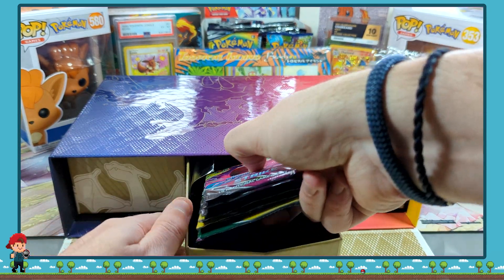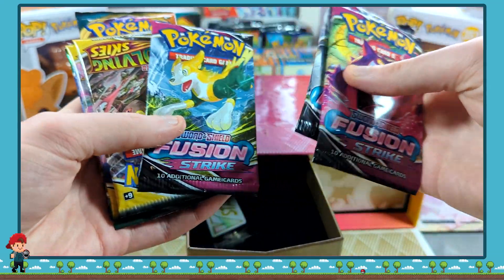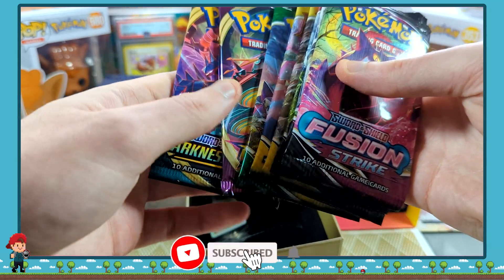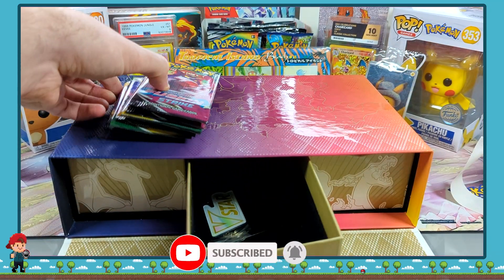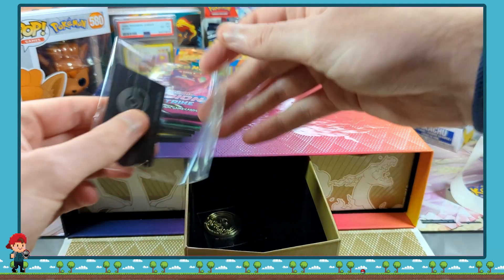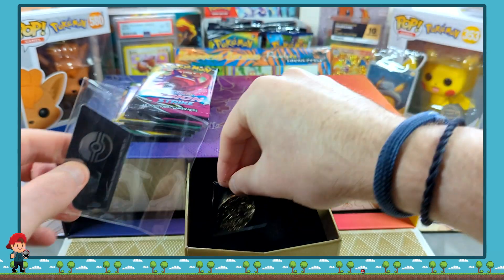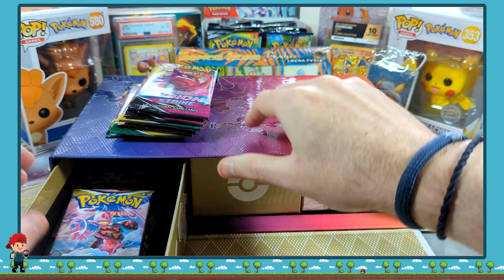We've got some packs! We have some Fusion Strike, and some Evolving Skies and Vivid Voltage and Darkness Ablaze. This is going to be a great pack opening, guys. Some old school cards. A lot of V-Star. And then a metal Charizard coin there. And I believe we've got some more packs in here.